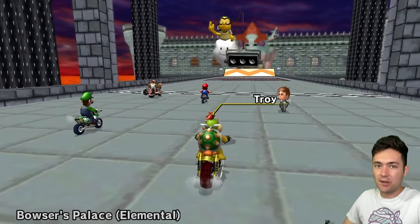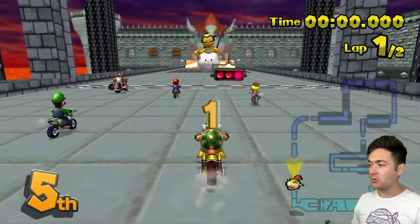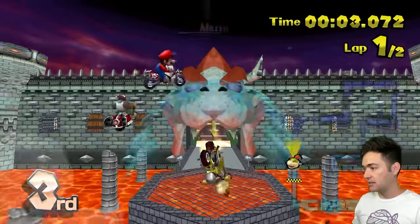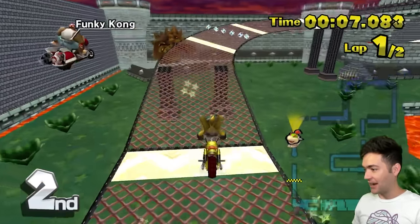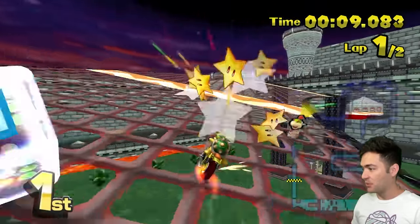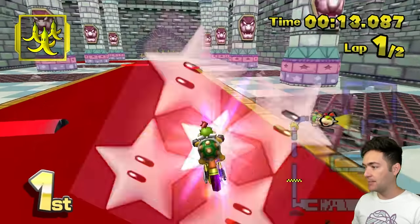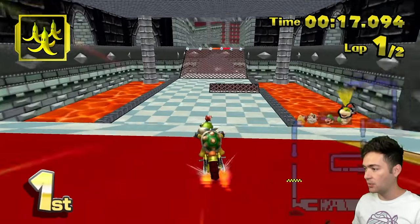Bowser's Palace. Imagine if Nintendo just did away with Bowser's Castles and the next Mario Kart game had a track right before Rainbow Road called Bowser's Palace — I think the whole community would be distraught. And I gotta remember, we do have fast falling. I'm looking at the mini map and this one actually seems a lot easier than the ones we've been going through.